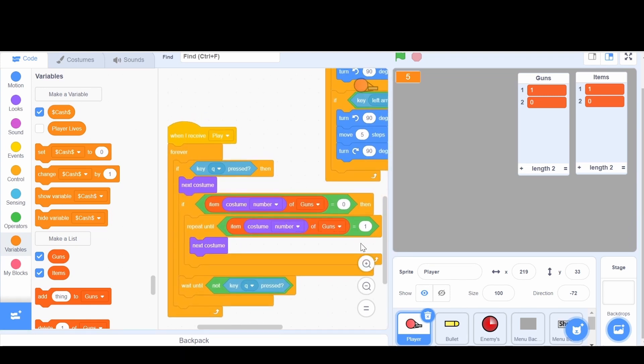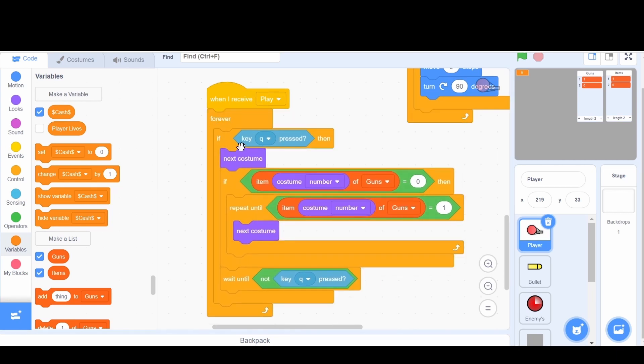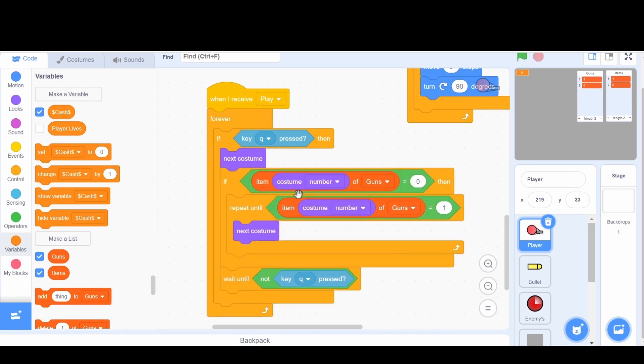I've made this script which I'll explain to you, and then you can make this in your game. When we receive 'play,' we're going to forever check to see if we're pressing key Q. If key Q is pressed, it's going to go to the next costume and check if the item number of that costume in the guns list equals zero — meaning we don't have that gun. If so, we repeat until we do have a gun, switching next costume until it equals one, then wait until key Q is not pressed.